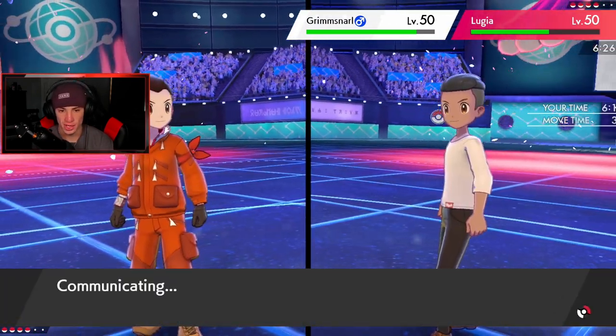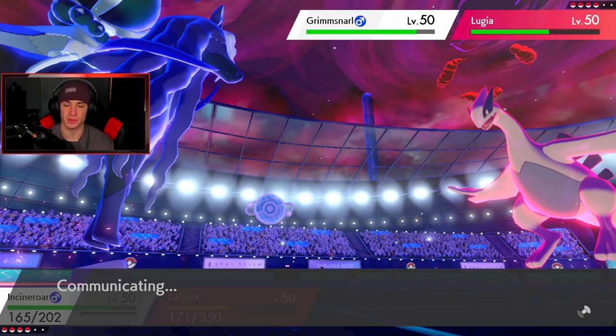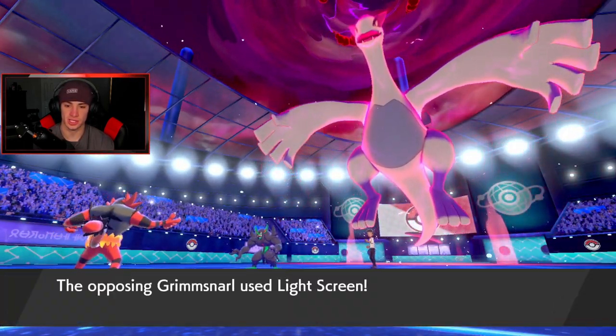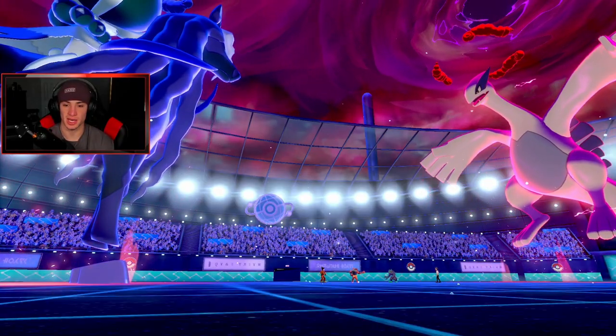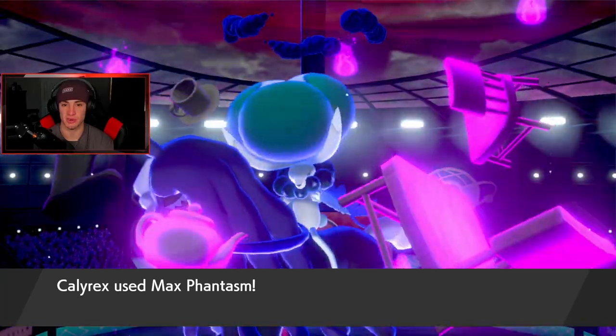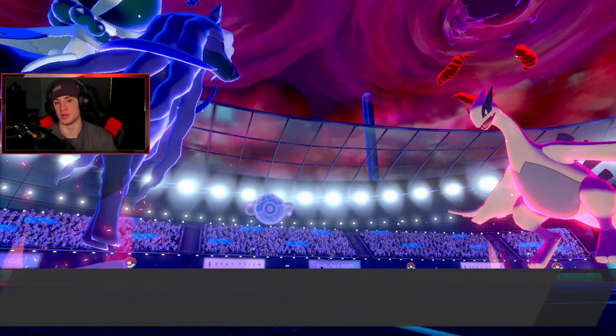Lugia is gonna go after my Calyrex - I'm going one for one here. Rock... oh yo, this thing uses Rock-type move! It's gonna take out my Incineroar. Don't chill on me - Incineroar, eat! I love you Incineroar, you're the best. Incineroar's gonna go down to the recoil damage here, but hopefully we can pick up this KO. If not, I'll be able to go into an Astral Barrage. We don't pick up the KO - that's rough news. But we can go into an Astral Barrage and the residual damage could take out Lugia.